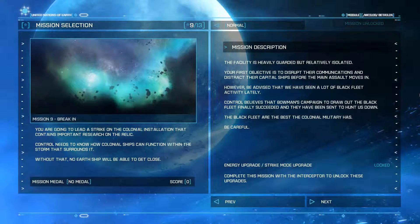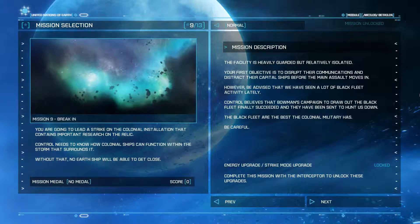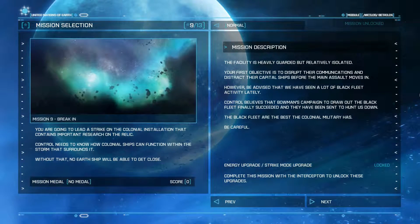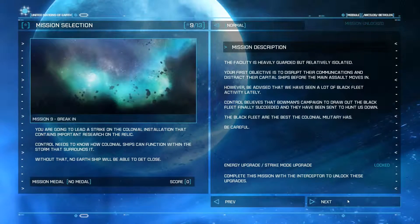So if we complete this mission with the Interceptor, we unlock an Energy Upgrade and a Strike Mode Upgrade. That would be pretty handy. I guess we can take the Interceptor out. I kind of do love flying the Strike Suit — it is what the game's named after, after all. But we'll see what we can do.